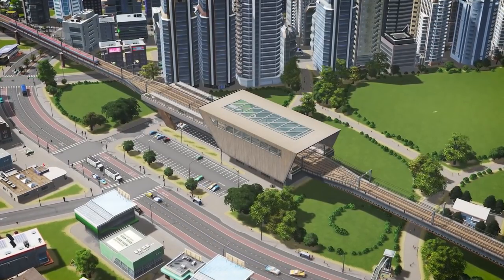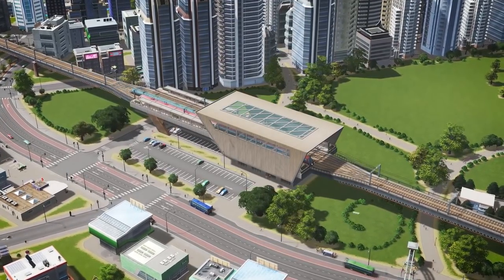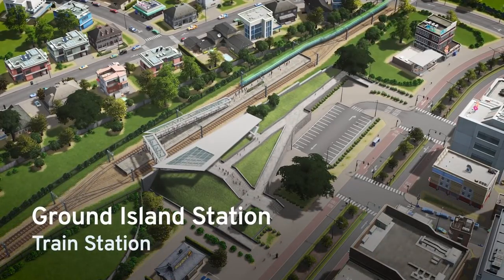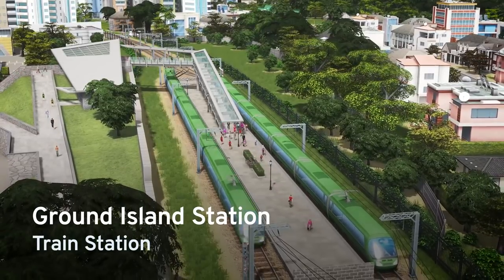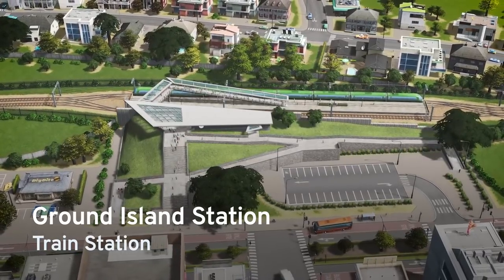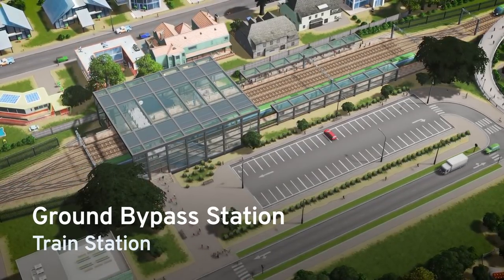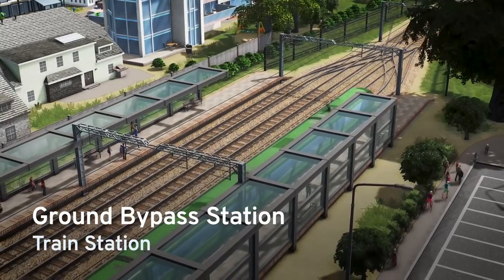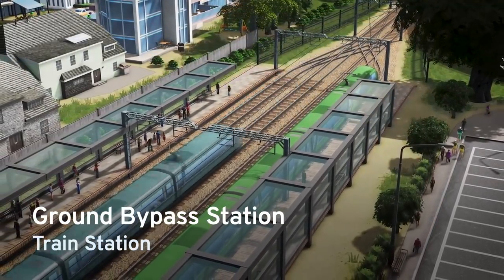The 6 train stations in the pack are each designed to fit different use cases in your city, allowing you to use the perfect station for every track configuration. The Ground Island Platform Station is a great modern station, with a wide island platform that makes transfers between lines easy, and modern architecture and landscaping that look great for your fancy neighborhoods. For your busier lines, the Ground Bypass Station lets trains stop without blocking the mainline tracks in the middle. This is perfect for outside connections or lines with a lot of surface, where a two-track station would make trains wait behind others.